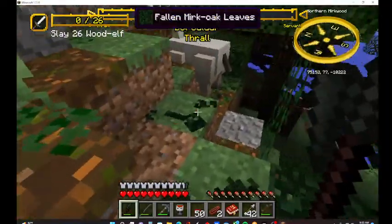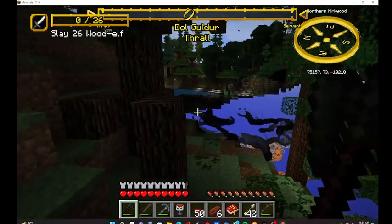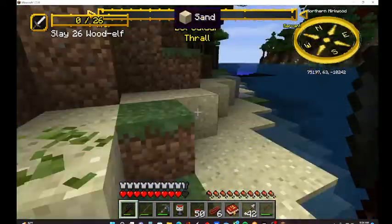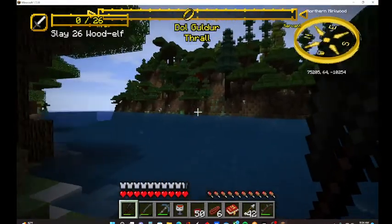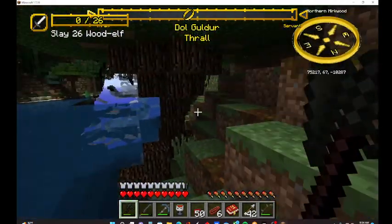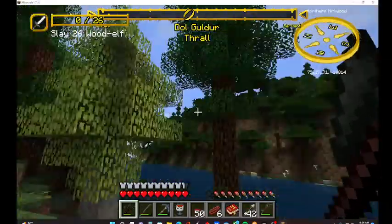You know what, what do you drop? What? They'd fight back! And they just drop normal venison — lame. Let's not go in the water, it could be poisonous. We are really laggy today, come on, can we load some chunks please? I feel like it got sunnier all of a sudden — I must have passed over into the elf land, or maybe the sun just came out. Could be either one honestly.